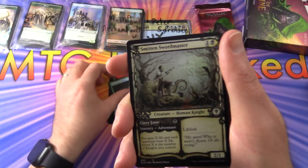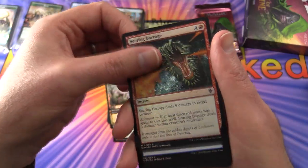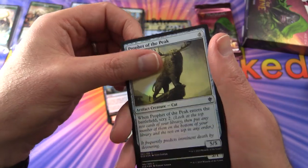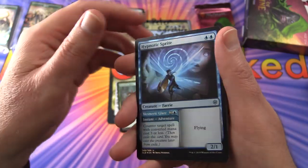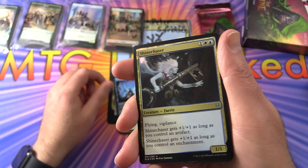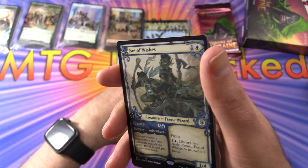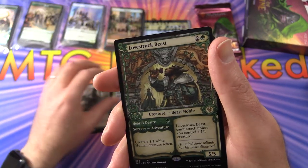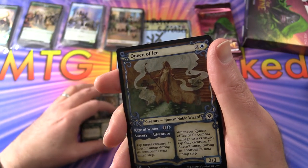Spore Cap Spider, Smitten Swordmaster, Searing Barrage, Didn't Say Please, Prophet of the Peak, Marrelief Rider, Hypnotic Sprite — very nice foiling — and Shine Chaser. Showcases: Fae of Wishes, Lovestruck Beast, and Queen of Ice — non-foil.